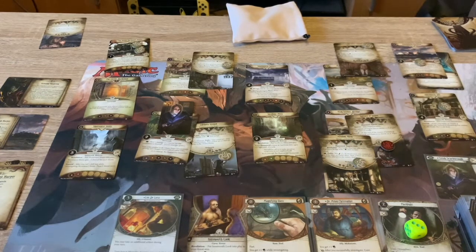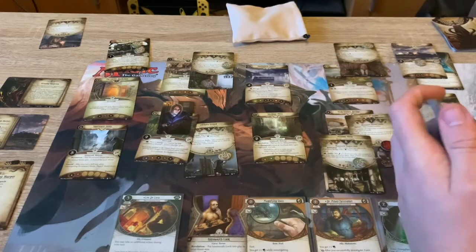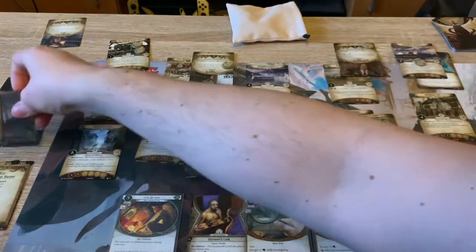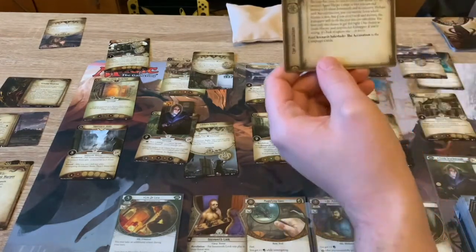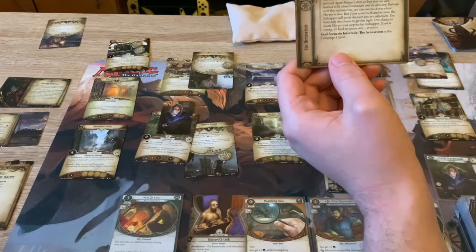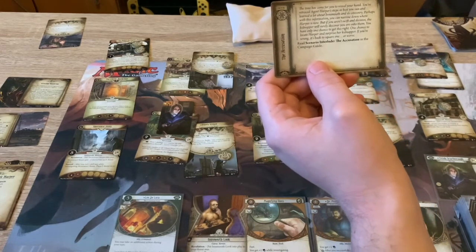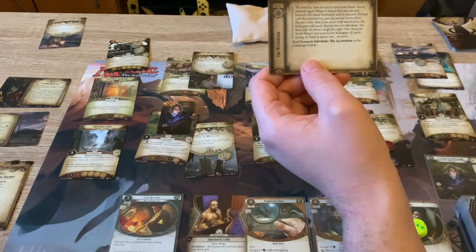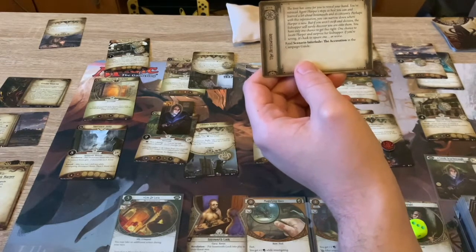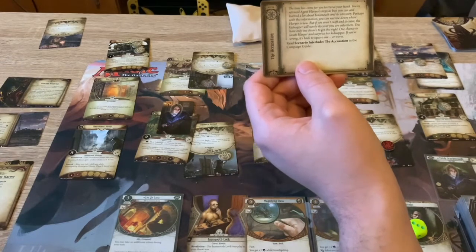At the end of the round I'm going to draw the card first, get a resource. Drawn Perception - gain a resource. I'm going to try to advance the act now at the end of the round. I'm going to advance the act. It reads: the time has come for you to reveal your hand. You've retraced Agent Harper's steps as best you can, and learned a lot about Innsmouth and its citizenry. Parts of information let you narrow down where Harper is now. If you aren't swift and decisive, the kidnapper will surely discover you are onto them. You've only one chance to get this right, one chance to locate Harper and surprise her kidnapper. If you're wrong, you're back to square one, or worse.